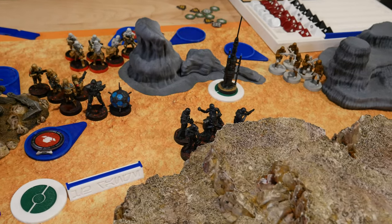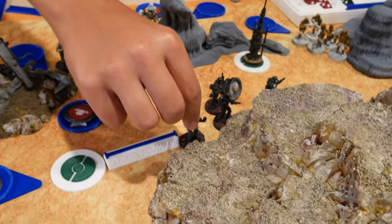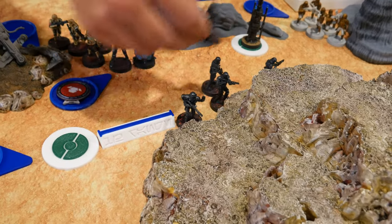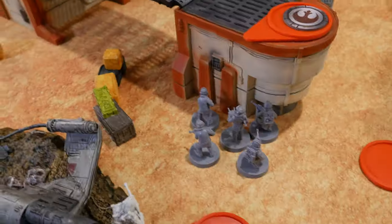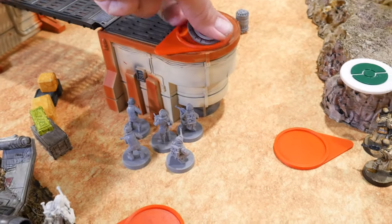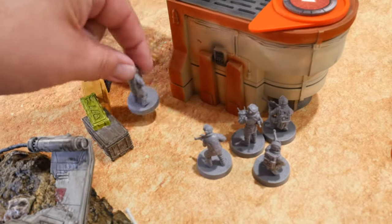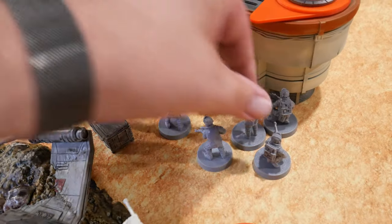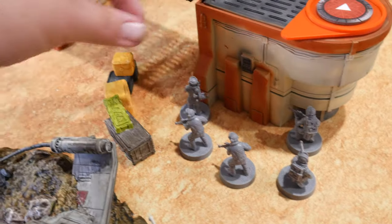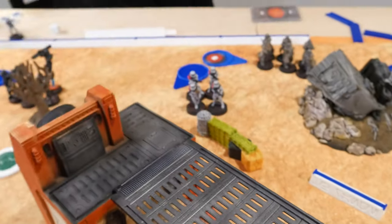Drew Special Forces — going with the Deathtroopers. They take a single short move and stand by. Drew a Core — this squad moves slightly over here with the leader and takes a shot at the Stormtroopers over there.